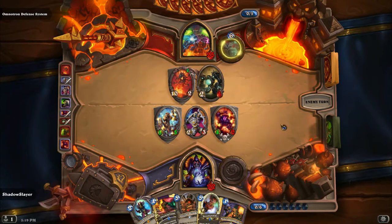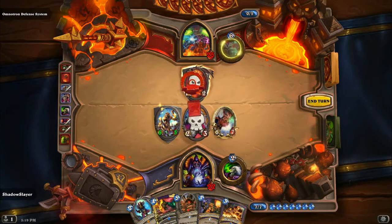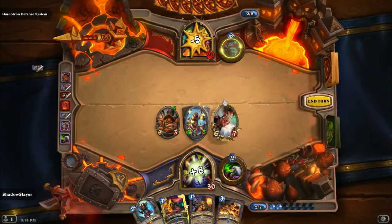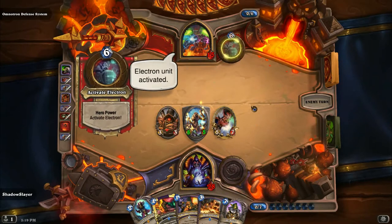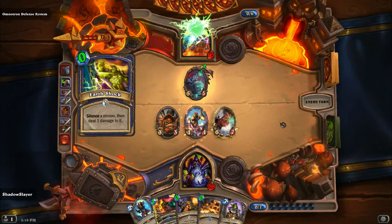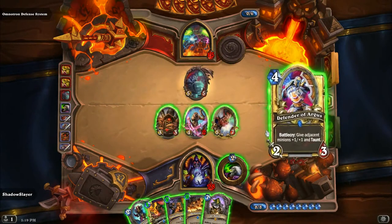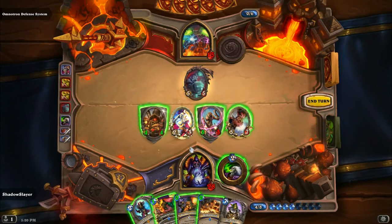Magma. Now I don't feel so bad for playing Defender of Argus. I feel like I gotta start really whaling. Electron unit activated — because these things are getting stronger and stronger as I go. All spells cost three less. That's not bad. My seal for Argus — that could Shadow Flame.